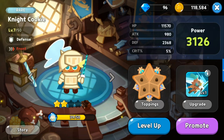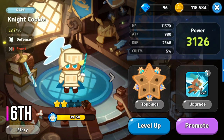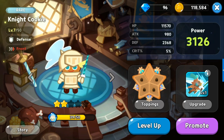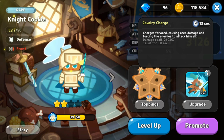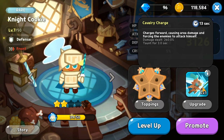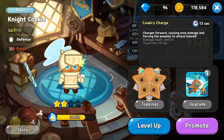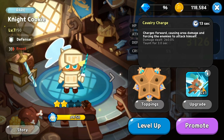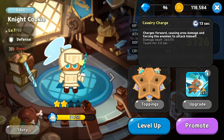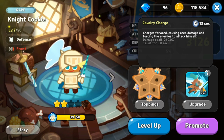At rank 6 for the front is Knight Cookie, a rare defense class. His skill Cavalry Charge has a 13 second cooldown — charges forward causing area damage and taunts enemies. He is one of only two cookies with taunt, though his taunt only lasts three seconds. He is a very good starter cookie for the front if you don't have better options.